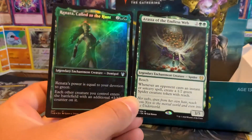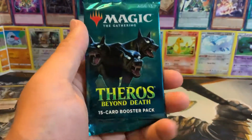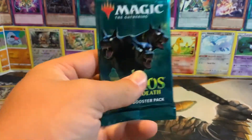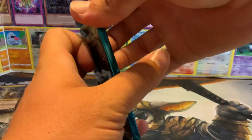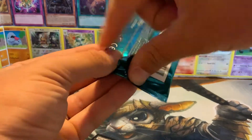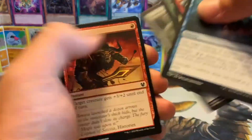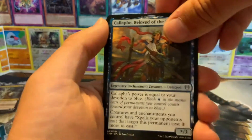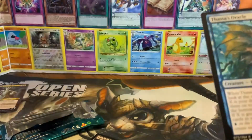Renata and then Renata Called to the Hunt in foil. We have our last pack. Before I open it I just want to say thank you guys so much for watching and supporting me. It's been a good opening - the Theros block itself will always hold a very special place in my heart. I'm really excited for the D&D set also coming up soon. Staggering Insight, Callaphe Beloved of the Sea, Thundering Chariot - net rare - and Thassa's Oracle. What a card to end off with. Another card rising in price.